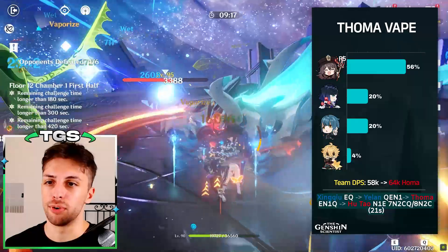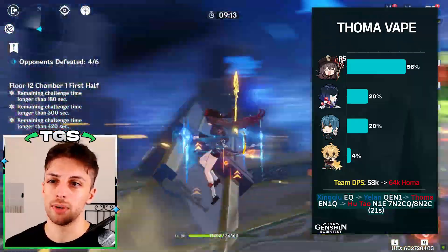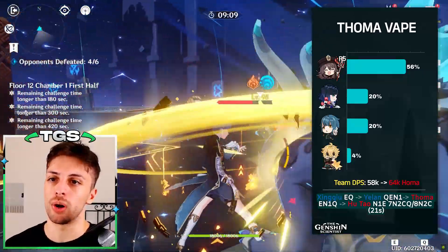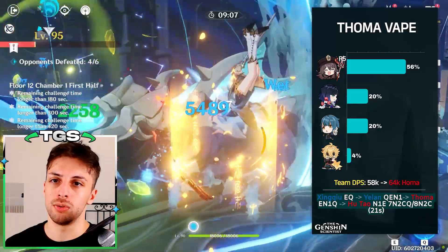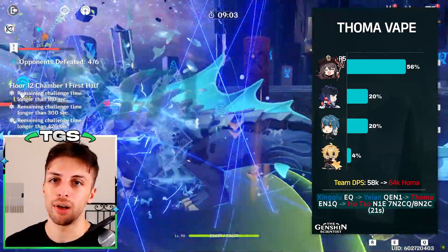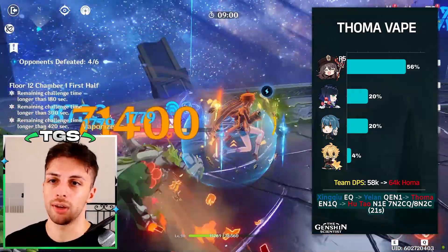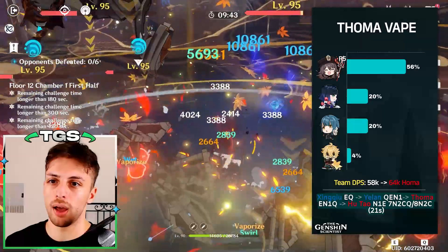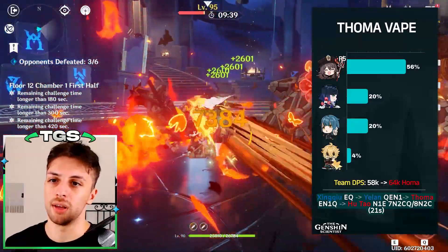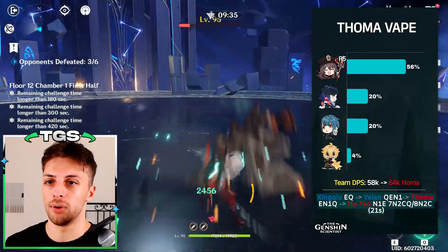A similar case can be made for Thoma. Thoma is a Pyro character that would usually disrupt the hydro application on opponents if used on a team with just one hydro character, but since you use two hydro characters with huge application, this never happens in double hydro. He's a pretty good defensive option — not like Zhongli, but pretty good — and he also brings additional offensive benefits for Hu Tao specifically, especially at his constellation 6, so he's a pretty great option.